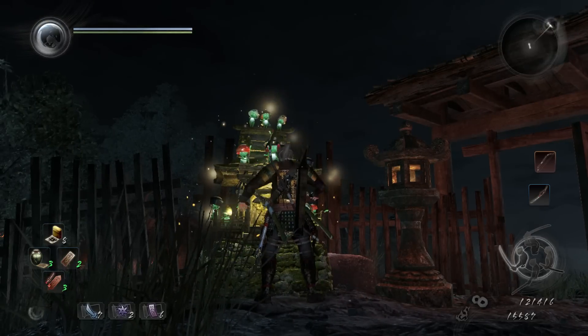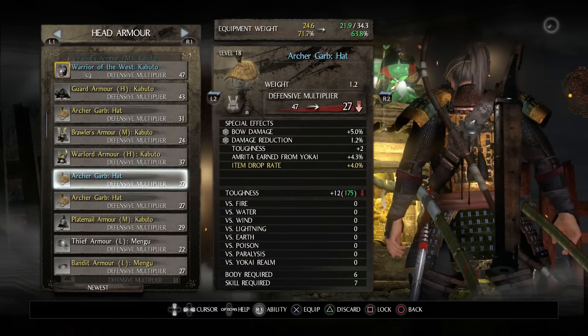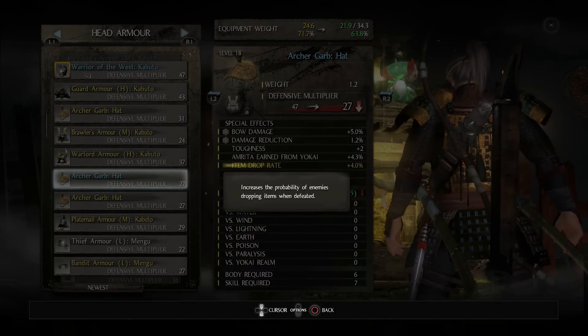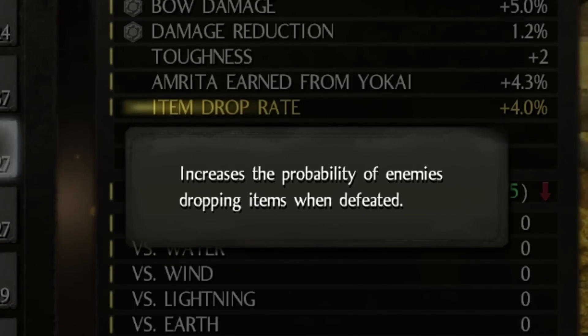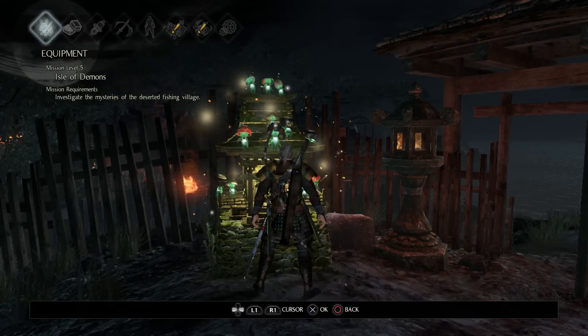You're also going to want to check whether you have any gear that increases item drop rate, because this will further increase your chance of elixirs dropping. The more drop rate percentage you have, the more chance you've got of items — and elixirs specifically — dropping. Once you've done these things, we're ready to start farming.